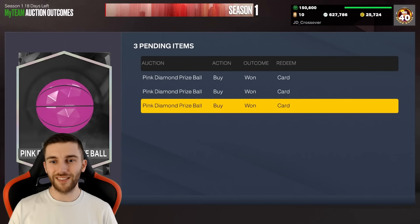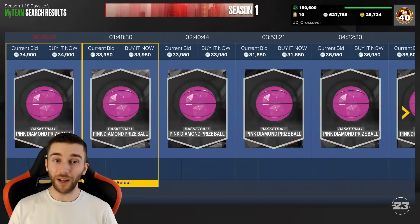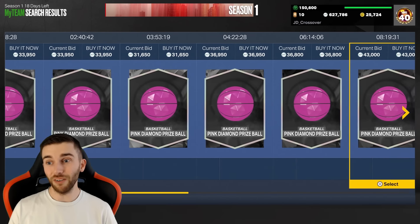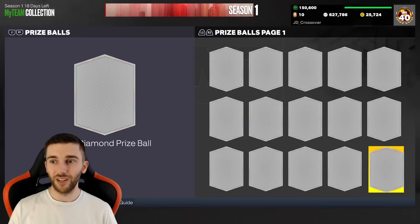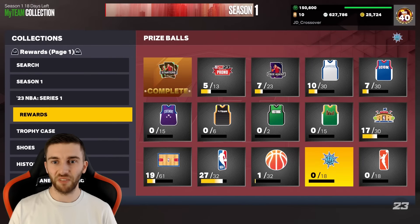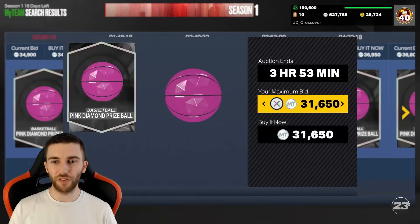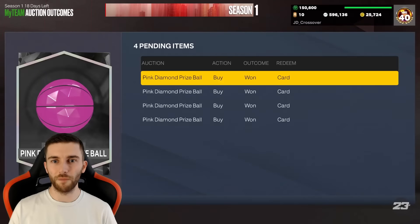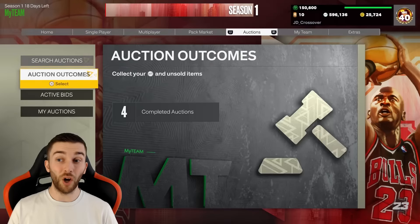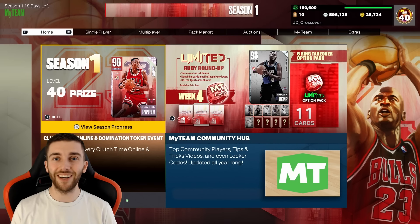That's going to do it from me today, everybody. We've picked up these Pink Diamond prize balls at 30k - if we get a Hall of Fame badge for 30k, I'll take that, that's a pretty good price. There was one on open bid for 35, so we'll grab this one for 31. Our MT is going to go down a little bit but hopefully we'll just be adding Hall of Fame badges to the collection. We'll pick up one more and open five in total. Hope you enjoyed - please subscribe, see you next time, peace.